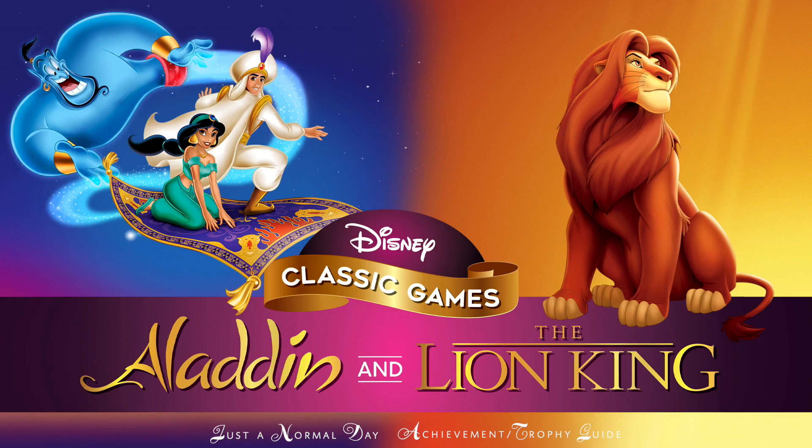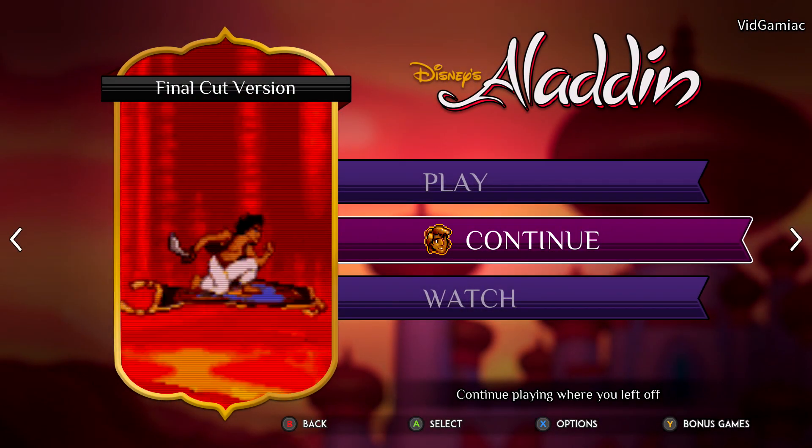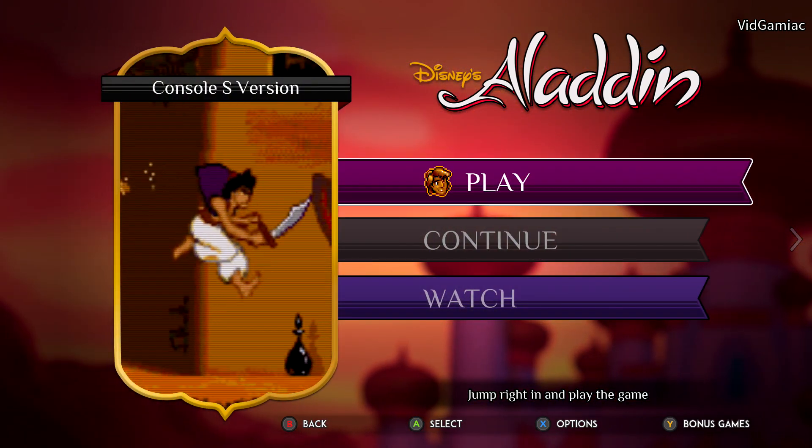Hey everybody, Sean here from thegimmeac.com. Here we are today back in Aladdin, grabbing the Just a Normal Day achievement. This is to beat the game on normal difficulty. This can only be done on console mode, so make sure you switch on over if you are on final cut.